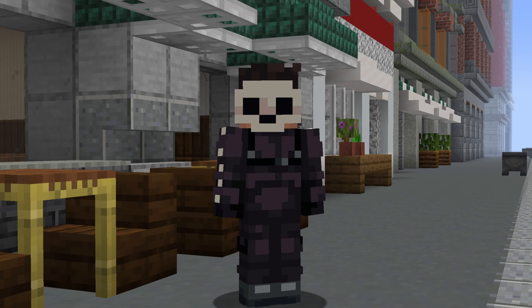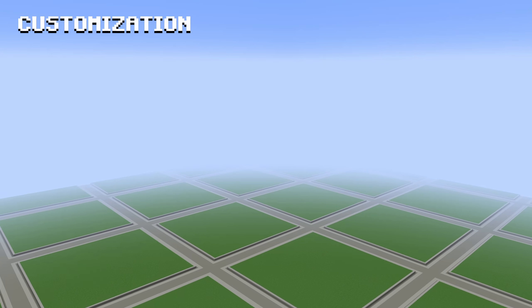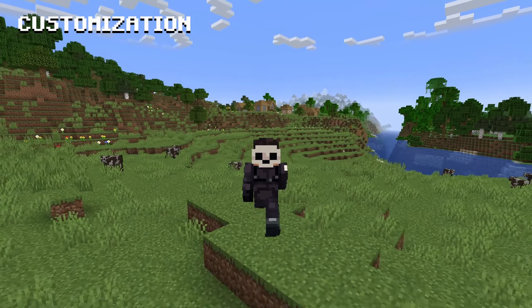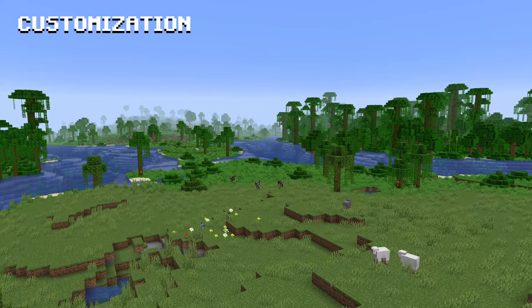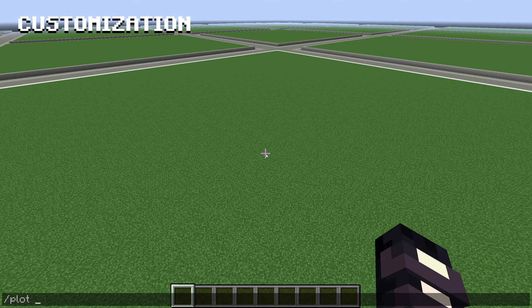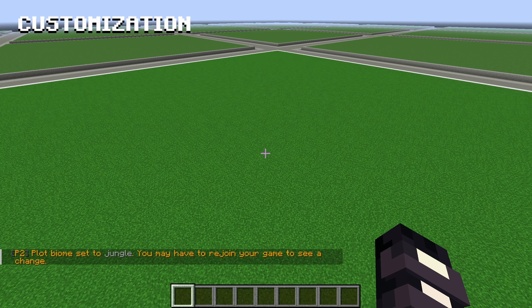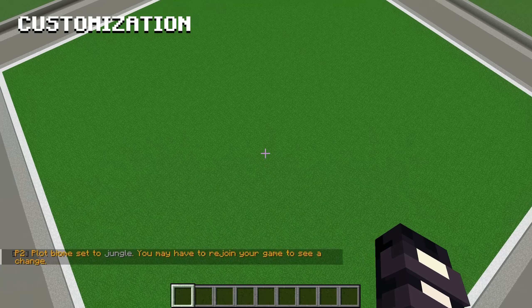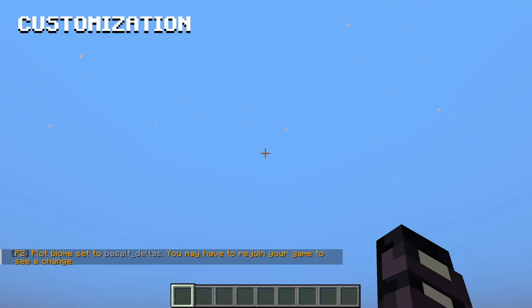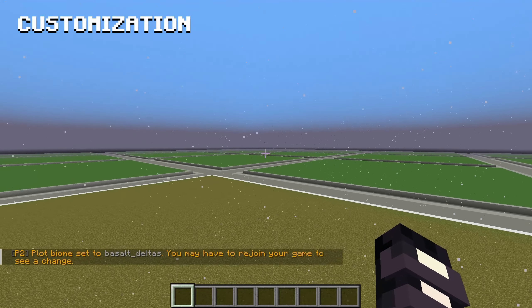Now we're going to move into some plot customization commands. These plots all have grass as the floor block, which is a very familiar starting place for most players. As we know from survival Minecraft, different biomes have different colored grass, which we can change here in our plot with plot set biome and then the biome that you want. I'm going to choose jungle, and now I have nice lush green grass. You can also change it to a basalt delta biome and get a wintery snowy effect.